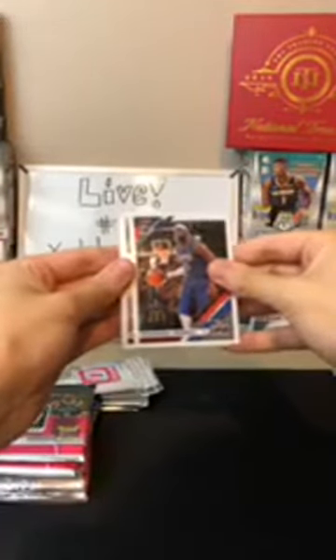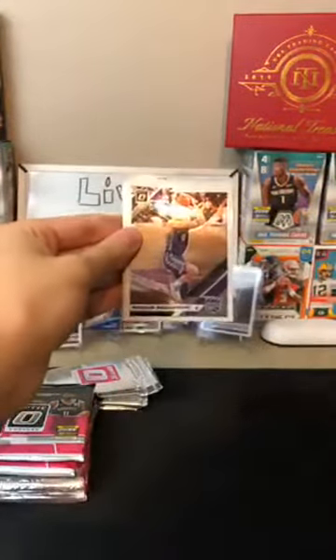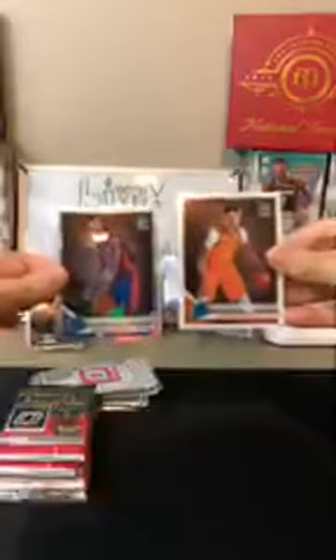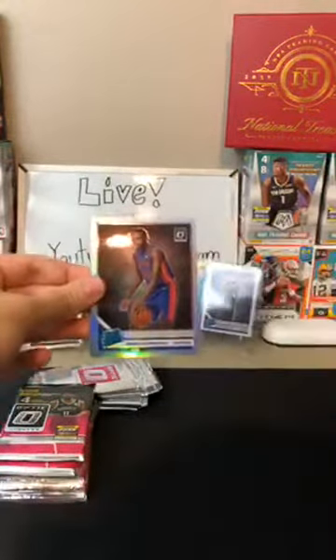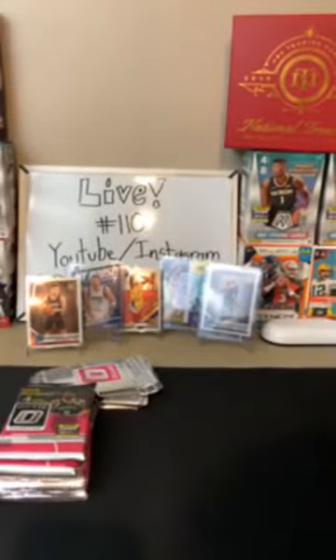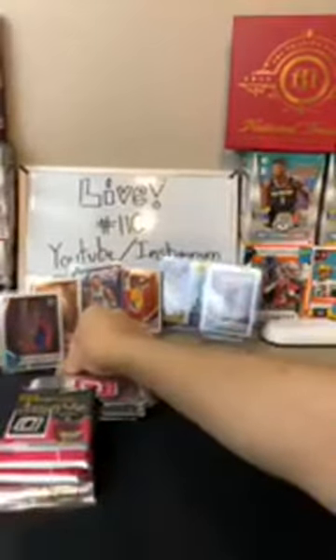Montrezl Harrell for the Clippers, Bogdanovic for the Kings, and then a hollow Sekou Doumbouya for the Pistons — there's your Doumbouya! Hollow too. And Cameron Johnson for the Suns. Getting all the rookies — just waiting on Ja Morant. For a hollow rookie, that's a nice card — you don't see many hollow rookies. We got to get Zion in the stand. Let's do it!